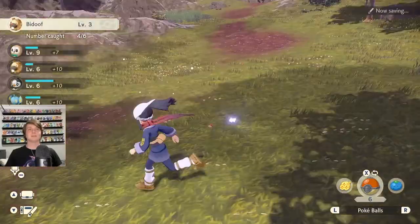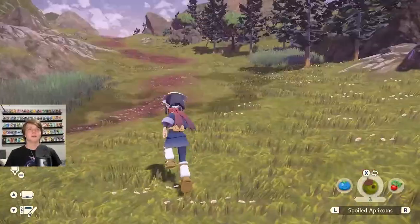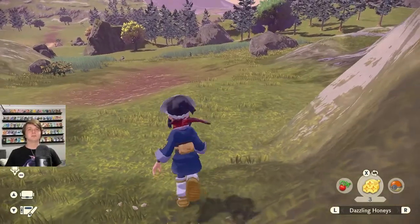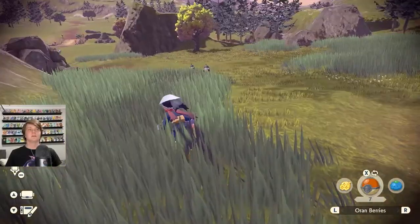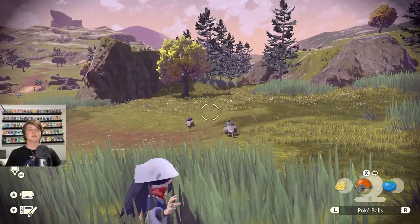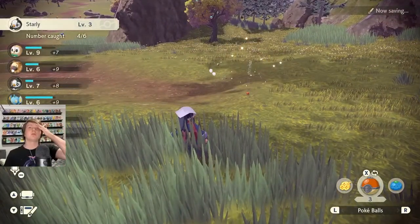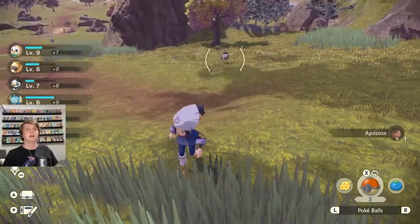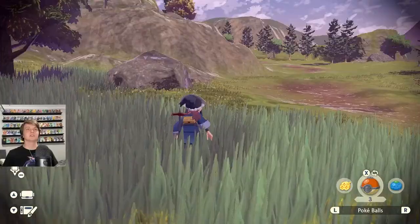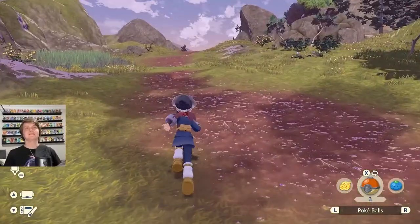You can catch multiple things at once - that's so cool! One escaped but I caught another. How do I do the inspect thing to see how easy it is to catch? I thought it was ZL but that just puts me first person. Oh - Starly! We need those. Oran Berries are good for distracting them. Critical catch - it escaped anyway. Almost out of Pokeballs, going to go back and craft. This game is so different to other Pokemon - it's perfect, this is what Pokemon needed.